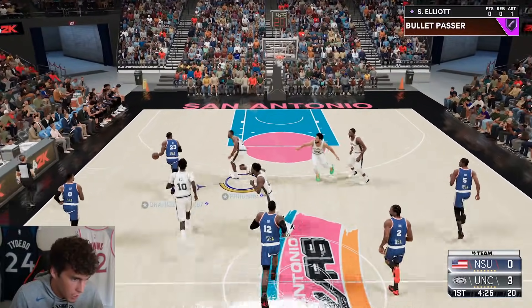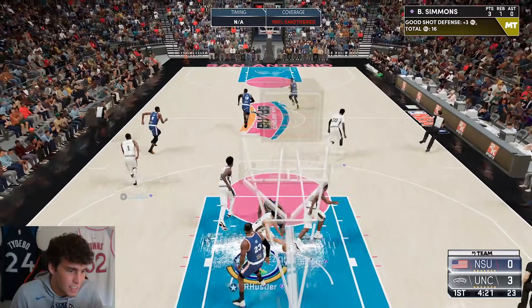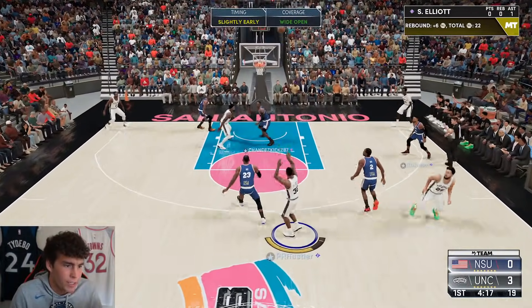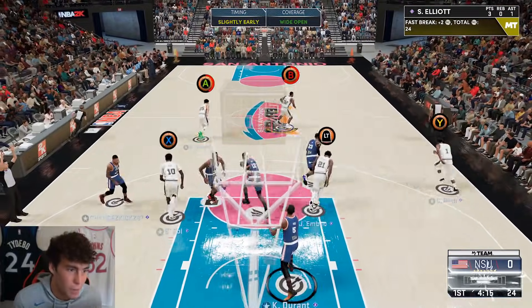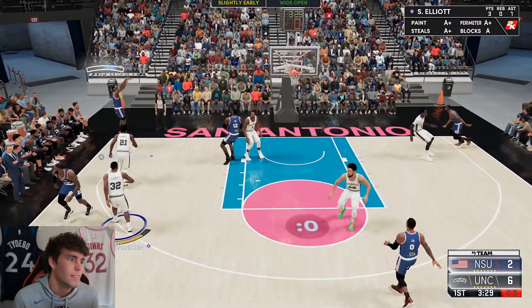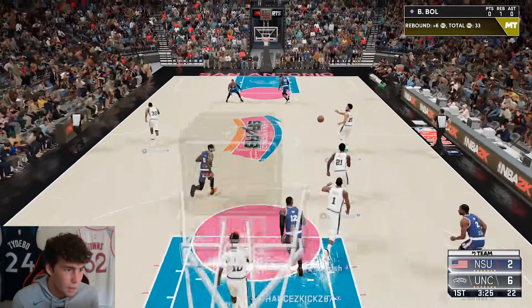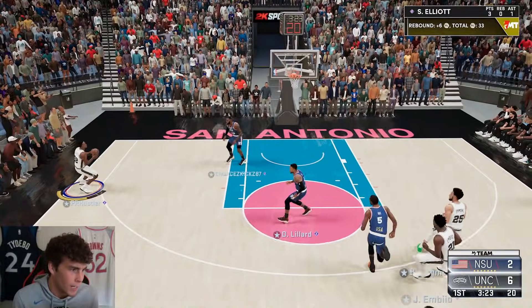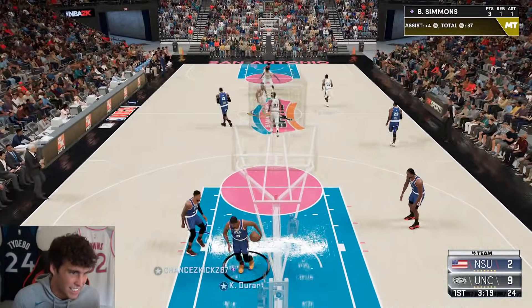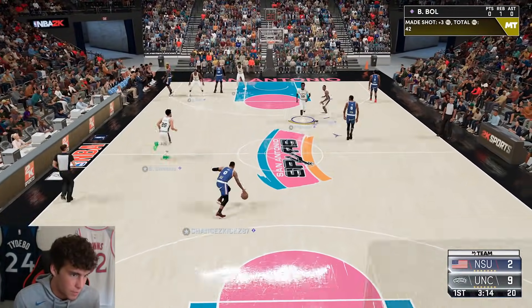Pick him up, Sean — yes sir! Look at the defense from Sean Elliott. He set his feet and green! It might as well be green — it wasn't quite but close. Sean Elliott out in transition, greening that shot as well. Good defense from the team — securing the board and pushing in transition, it's looking great.